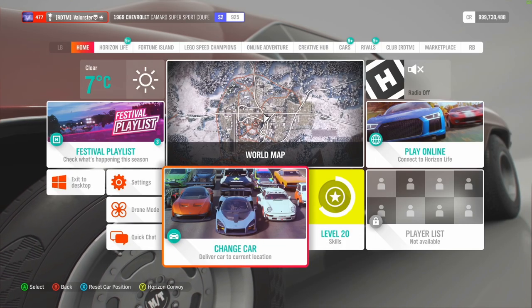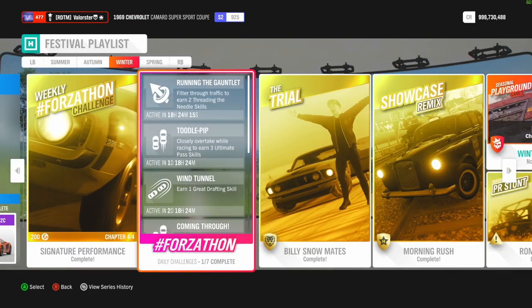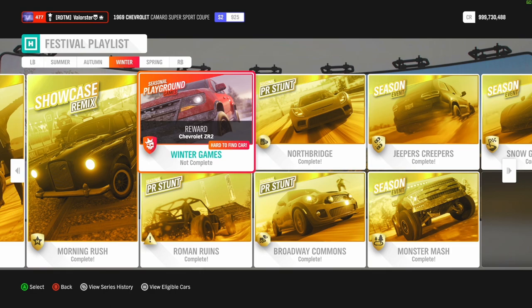What can you win from the Trial? You can win a ski hat — so that's also nothing exciting. Here we have the Showcase, and that was a pretty easy one. The car was actually tuned okay — it's the Hey Yes Edition — so that was not that hard to do.